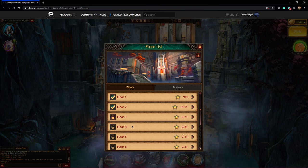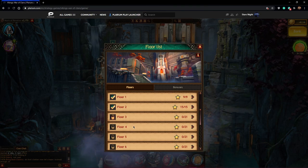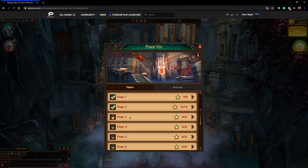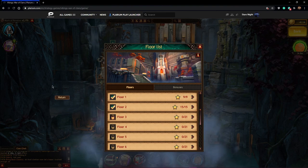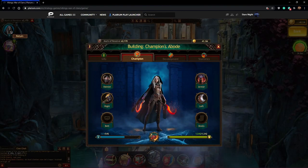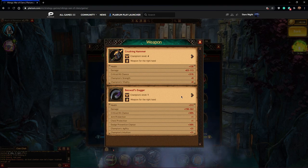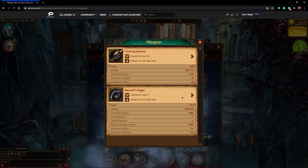The first two floors are actually really easy. It's the third and fourth floor that's going to get a little more tricky, and that's when we're going to have to start relying on our build to actually work. Let's head into floor three and work up some experience for our champion so we can level up and get more stat points — we'll also be getting materials to craft as well.